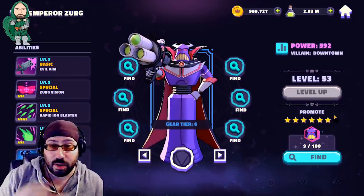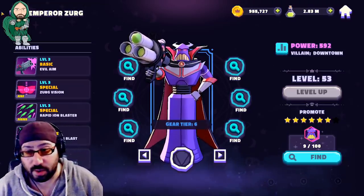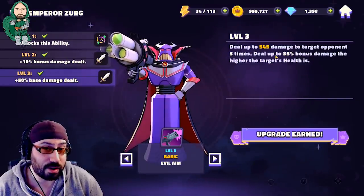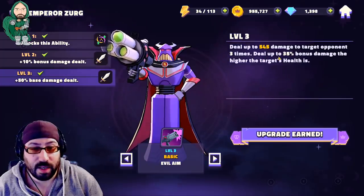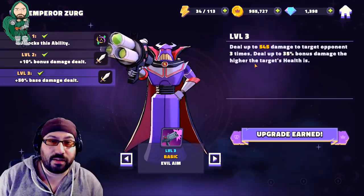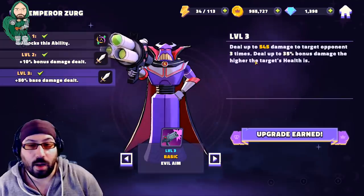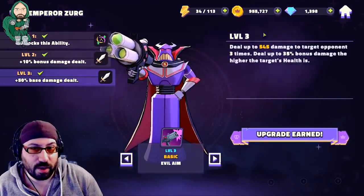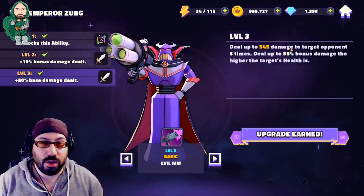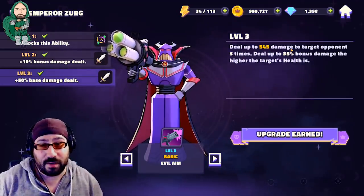There's not a single character who does the pure amount of damage to one character that Zerg does. His basic does a very large chunk of damage to an opponent three times. It does bonus damage if the target is at higher health — basically if the character is undamaged, this attack hits harder. This is a really great lead-off ability for Zerg, or after a turn or two have passed, you can use it to start whittling down one of those big tanks you tend to save for the end of the fight.